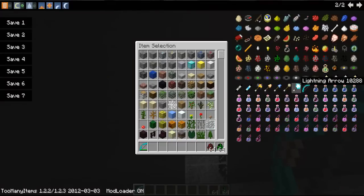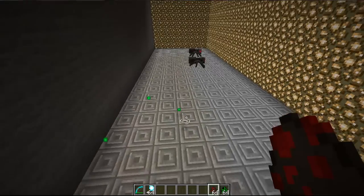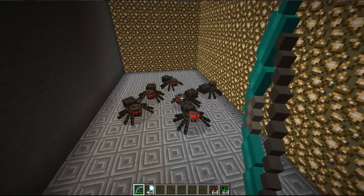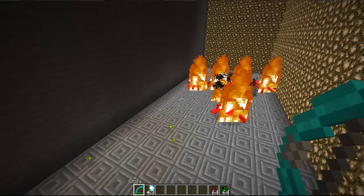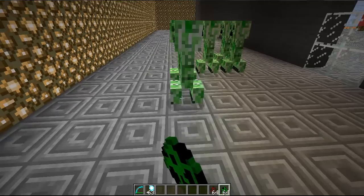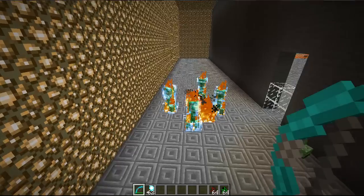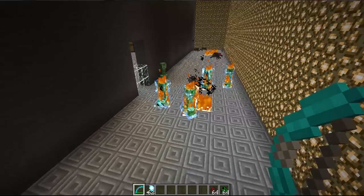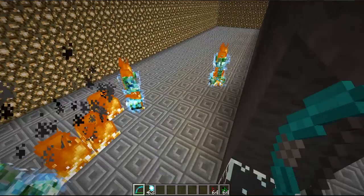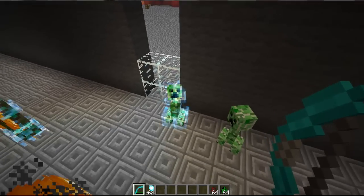Now what's cool about the Lightning Arrow is that it's going to hit all the mobs around, it's going to set fire onto stuff. And it does something pretty cool when you hit a creeper — it's going to do the same effect as if you hit a creeper with thunder: it's going to supercharge them, make them more powerful. So they're going to recover from the fire and become a superpowered creeper.